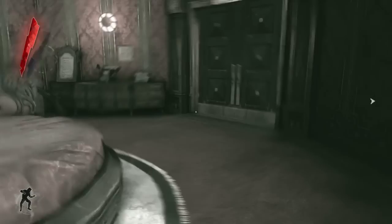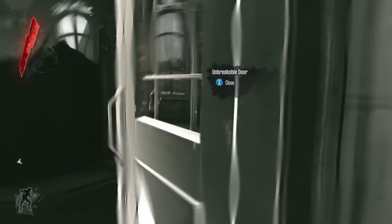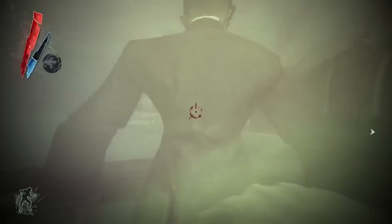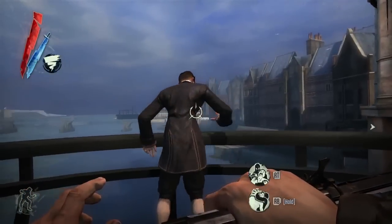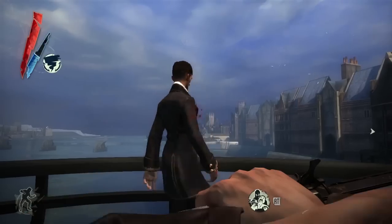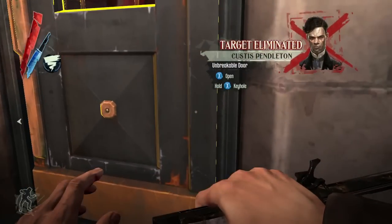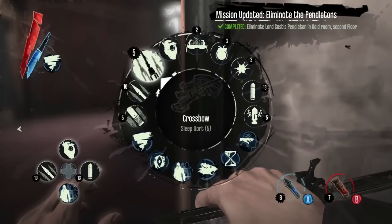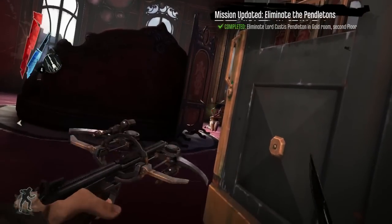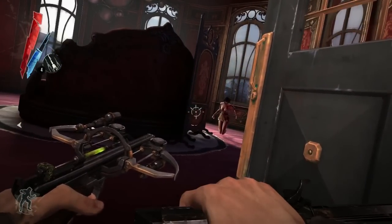Because these things can happen dynamically almost anywhere, the lines are unscripted for characters commenting on whether you look sickly or not when you're possessing someone. Here the player uses the sleep dart to knock out this courtesan.